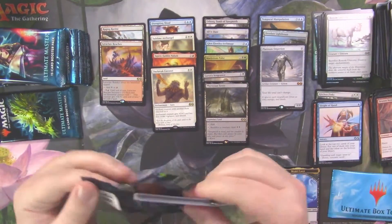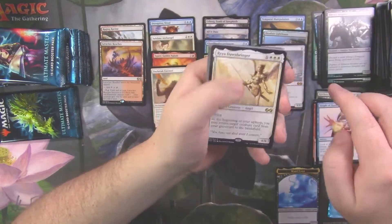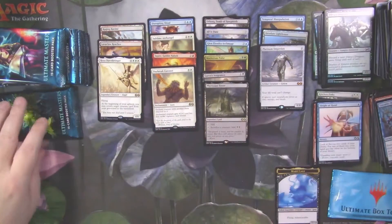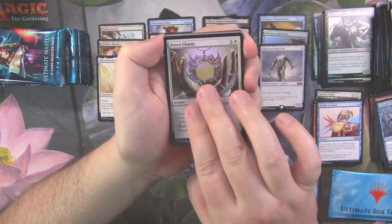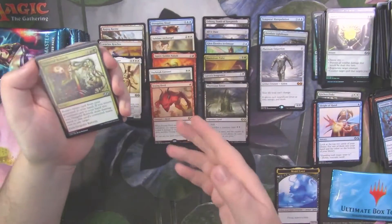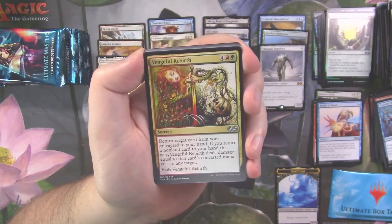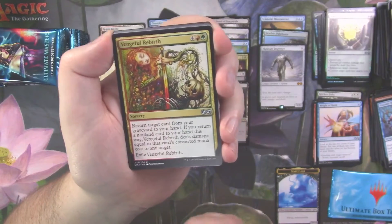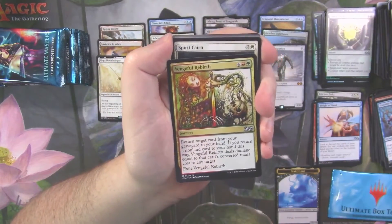Do we think we're going to hit a second foil rare? A third mythic? Olivia's Dragoon and Rhea Dawnbringer, also not over a dollar. Unstable Mutation, Unburial Rites, and Prismatic Lens — some very decent uncommons. Elemental Token, foil Dawn Charm, and Vexing Devil. This card was quite a bit of money when it was being used in mono red. I think it's come down to like a couple bucks, but it's a 4/3 for one mana — if on turn one your opponent's taking four damage, you've done four damage on turn one. That's not something to be ashamed about with a red burn deck. Vengeful Rebirth with the amazing art by Seb McKinnon — I want this on a playmat. Spirit, Karn, Mystic Retrieval.